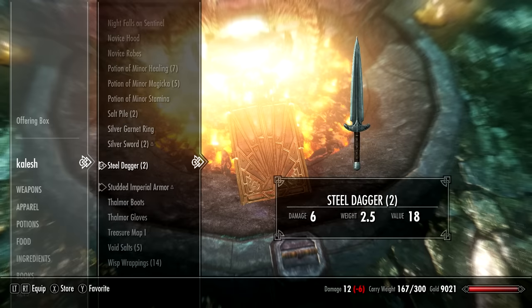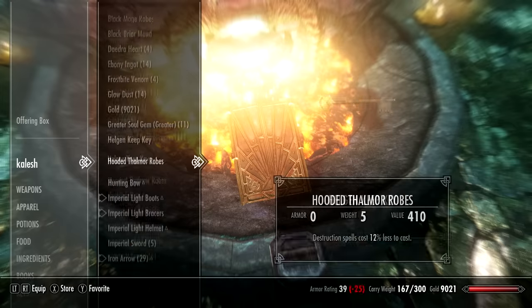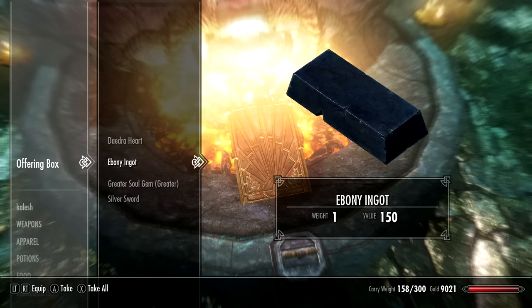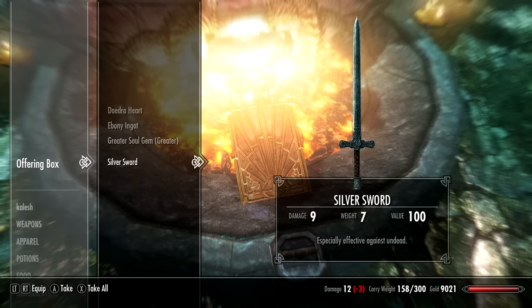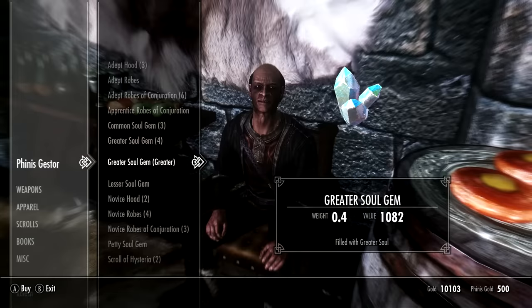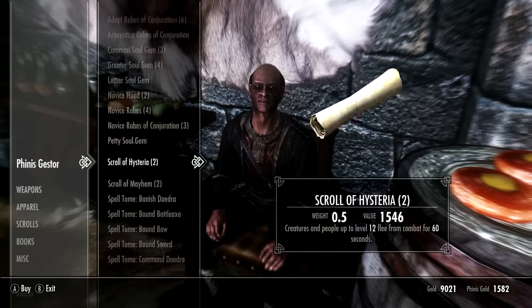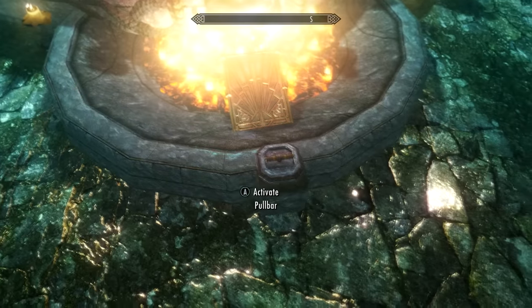Recipe number one is for enchanted Daedric weapons - you can find the best locations to get all the ingredients in the description below. You're going to need: one Daedric Heart (make sure you don't accidentally eat it as it's quite rare), one Ebony Ingot, one Soul Gem filled with a greater soul, and lastly one Silver Sword. All these things can be bought from court mages, blacksmiths, and alchemist shops. Place these objects inside the offering box and then pull the lever.